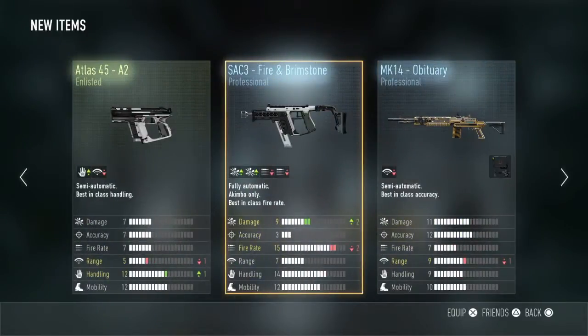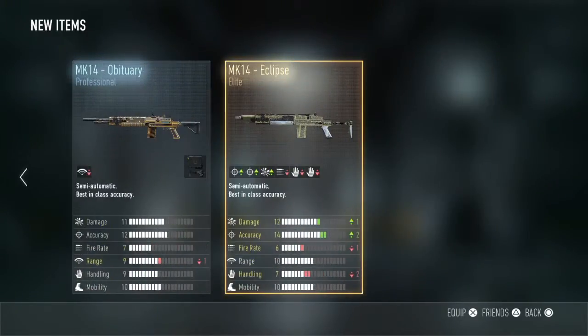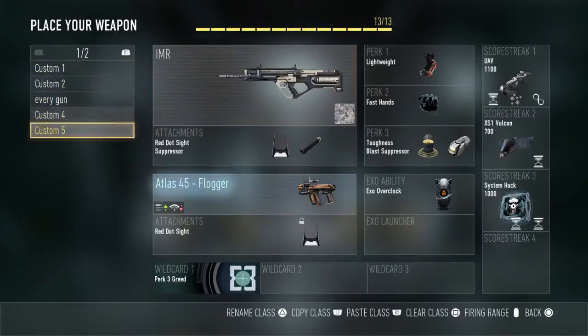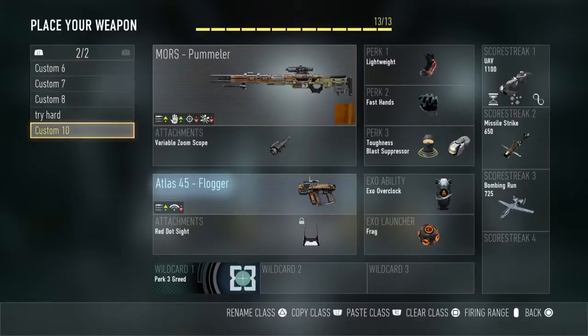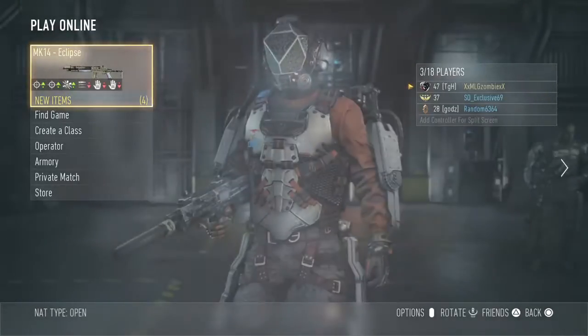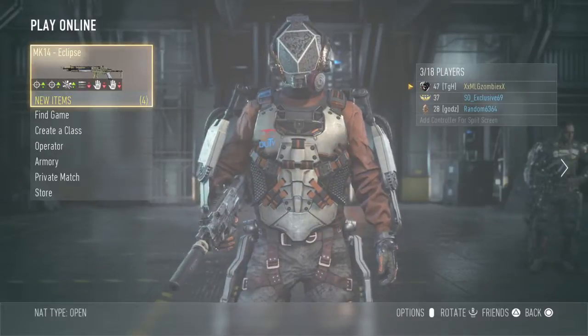All right, this is all we got — only four things out of three supply crates. Not too good, but I got an MK14 Elite version so I'll put that on. I could probably do a video with that. This has been Emoji Zombie, aka Zack, signing out — peace!